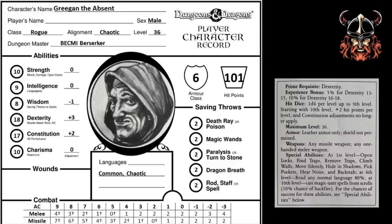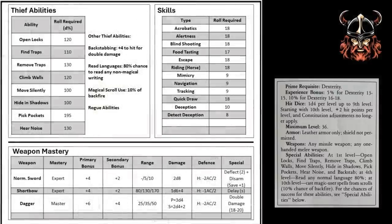By now, Gregan is 36th level. He has no interest in immortality — he basically rules the world anyway. It's just that everyone is too distracted to notice, even his disdainful ex-companions. So let's check out the character sheet of Gregan the Absent, the one who works in the shadows. We can see that his final hit points have reached 101. We can also see that all his saving throws have a value of 2, meaning Gregan has a 95% chance to make any saving throw. As for his hit roll chart, he only requires a 2 to hit armour class 0 with both melee and missile weapons. Moving on to his thief abilities, there's little the DM can throw at this guy, but nothing is assured — these scores can still be modified if the attempt is extremely difficult. As for skills, he's acquired 5 more skill points on his way to 36th level: Navigation, Tracking, Quickdraw, Deception, and Detect Deception.